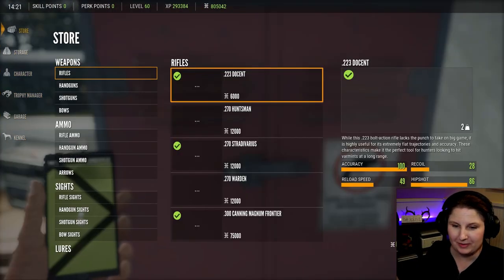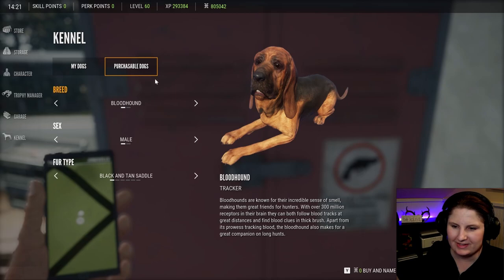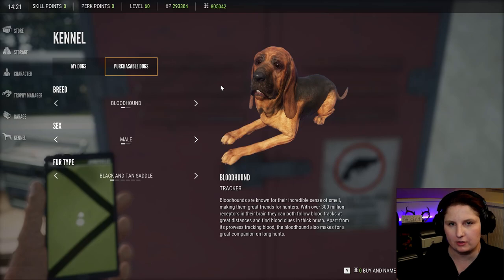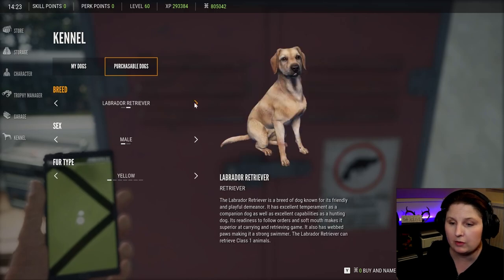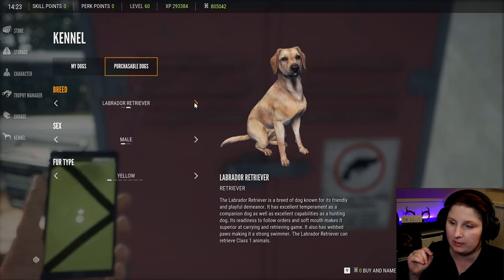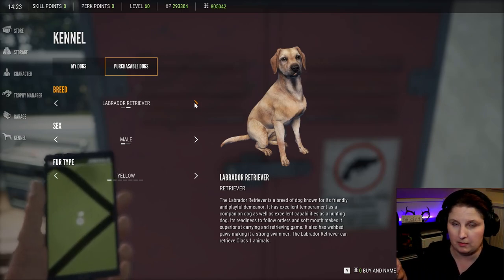Alright, so we're gonna go ahead and adopt our little dog at the kennels. Now I did have a bloodhound before I changed my hunting profile and started all over again. I tried with a female that I named Little Ann from the book Where the Red Fern Grows, and I just didn't find the blood tracking very useful. I find myself to be a great tracker when it comes to following blood trails and animal tracks — that's one of the systems I love about this game. But I am very excited to try the Labrador Retriever because of the birds, and I really like hunting small game.